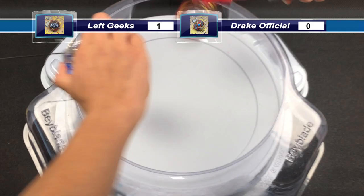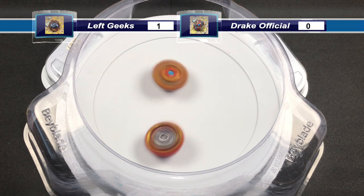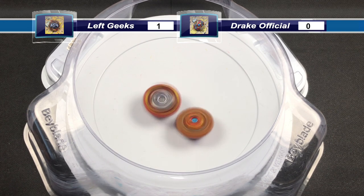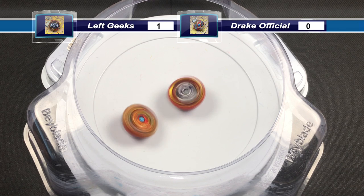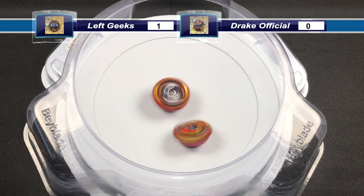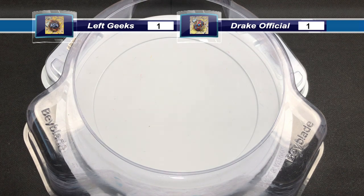Next launch: good attack from both Beyblades. Master Dragon knocking Lord Spriggan around. Both Beyblades are now wobbly — this can go to anyone again. Lord Spriggan gets it just barely. 1-2 Lord Spriggan. Both Beyblades are tied.